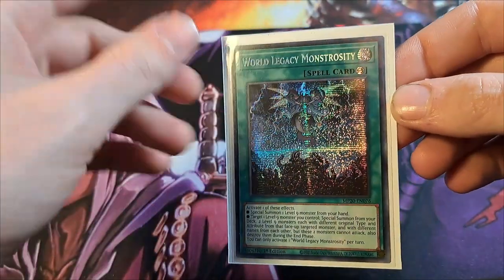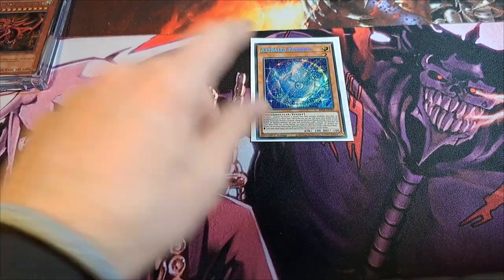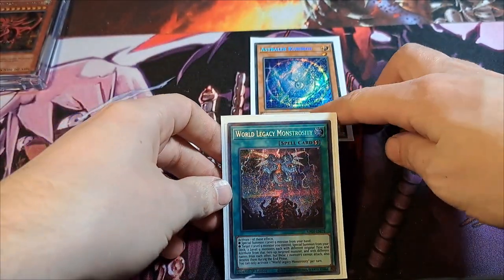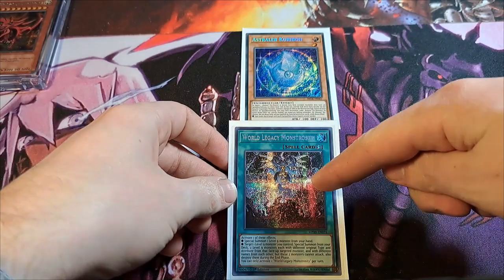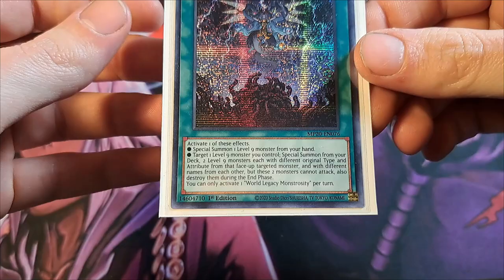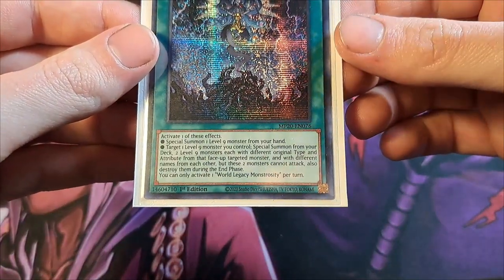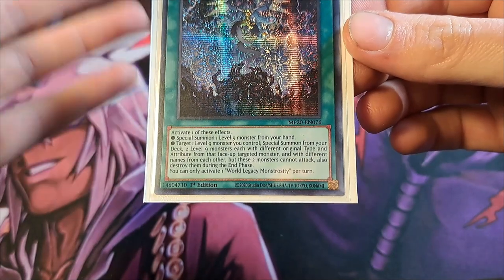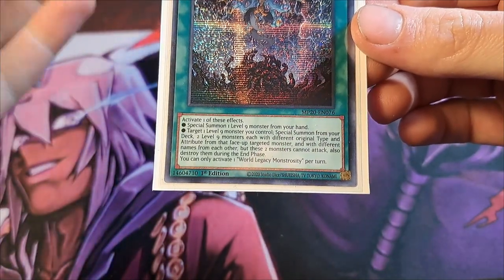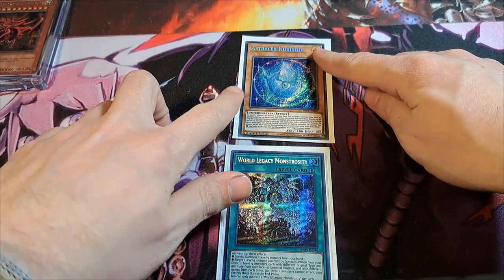For the rest of the turn we can only special summon Number Xyz monsters from the extra deck with the rank we declared. He's level 9 now, and we can only special summon Rank 9 Number Xyz monsters. So we activate one of the effects of World Legacy Monstrosity: target one level 9 monster you control — the Astralkorby — and special summon from your deck two level 9 monsters each with a different original type and attribute. We cannot summon Light or Fiend.